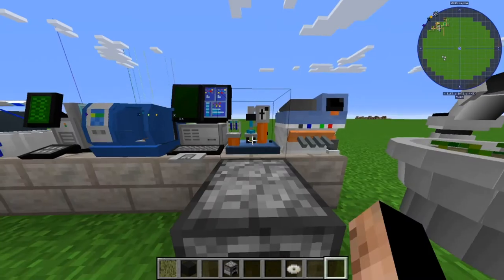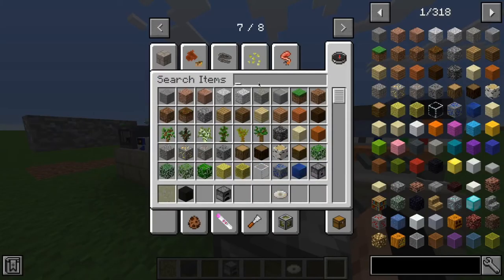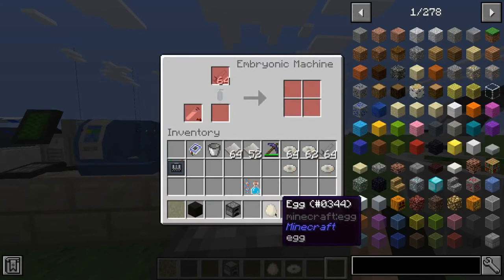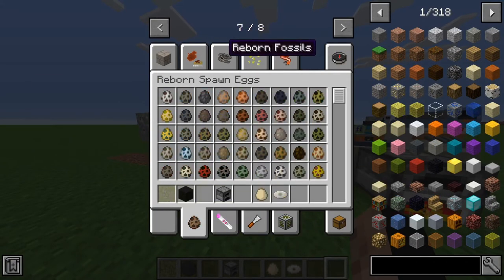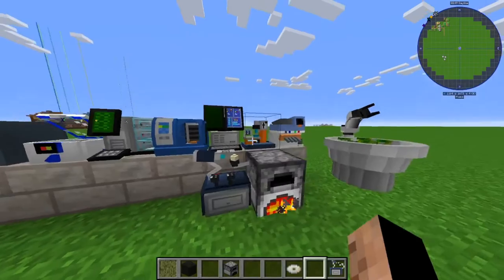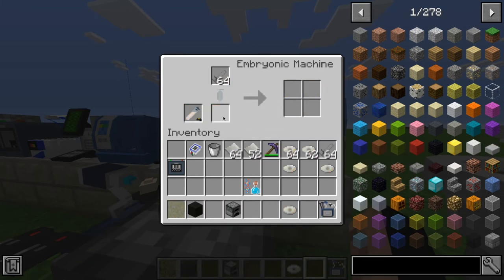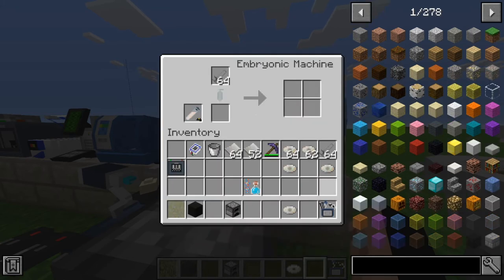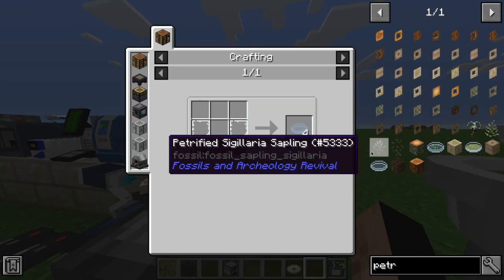We also need DNA in there and an egg. We need the petri dish — oh right, we need an egg. The petri dish is made with five glass panes. We put those in and that should craft the DNA.